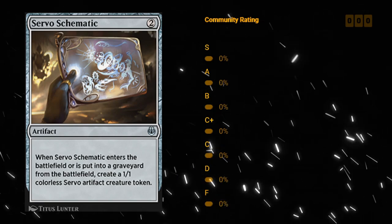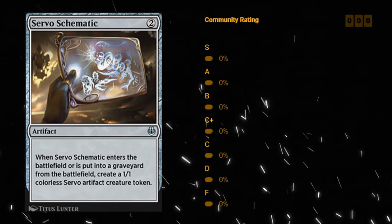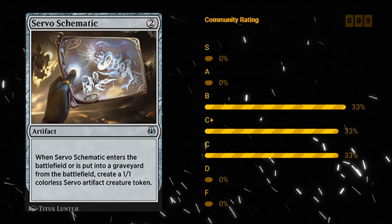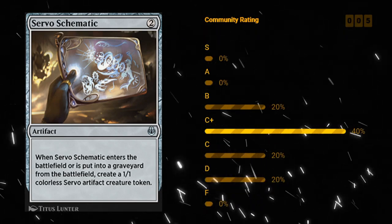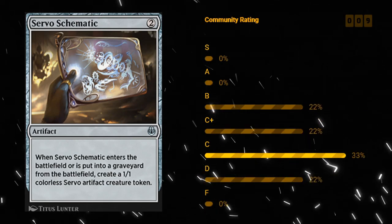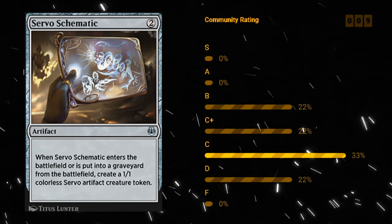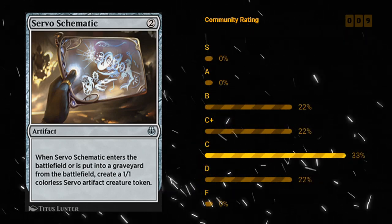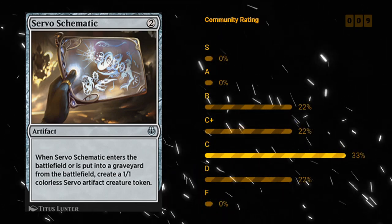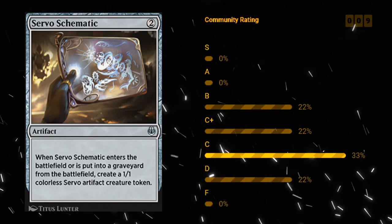Servo Schematic — two mana artifact at uncommon. When it enters the battlefield or is put into a graveyard from the battlefield, you get to make a 1/1 colorless servo artifact creature token. Very similar to the white Puzzleknot, but you can't sacrifice it yourself — it requires a sacrifice outlet. It is still two mana to make two artifacts for Improvise, which is great. If you do have a few ways of sacrificing artifacts those synergize very well with the Servo Schematic. I'm probably giving this around C plus — around the same as the white Puzzleknot, maybe a little lower in decks without sacrifice outlets.